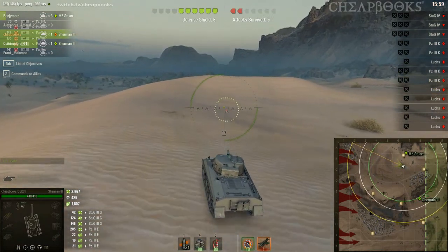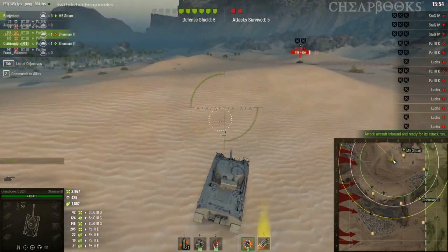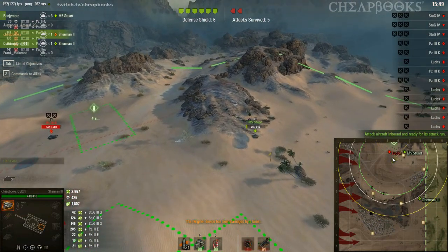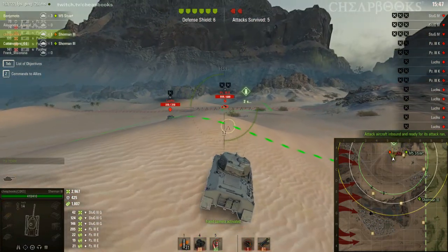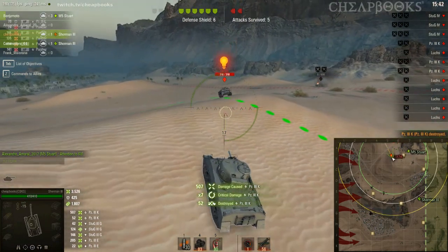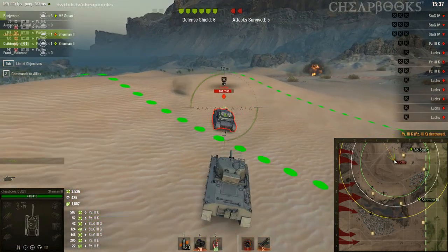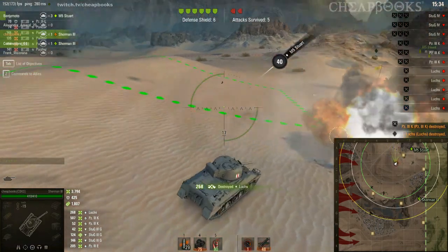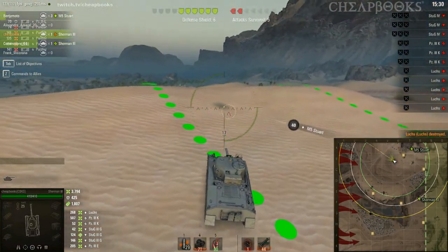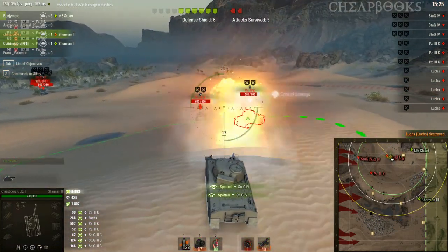Some of my allies are gone — we're down to only three of us left. There is a really nice position up here on the hill where the M5 Stuart is. In the later games I was playing up there on the hill — that was the absolute best position. 507 damage on the Panzer 3K. Not only was I playing up there in the later Home Front games, but now I also use that position in random battles. It's hull-down and you can shoot far away — it doesn't work with every tank but it works with a lot of them.